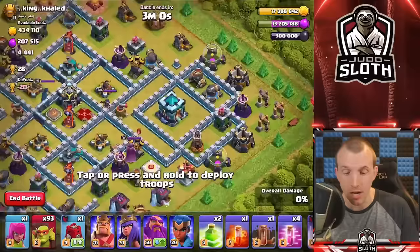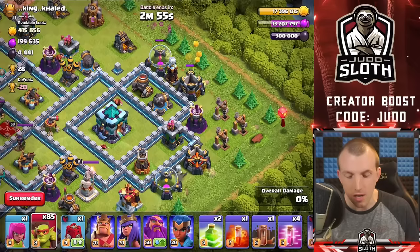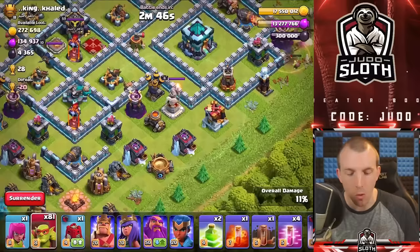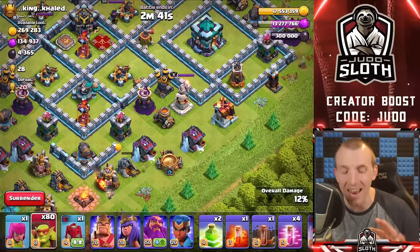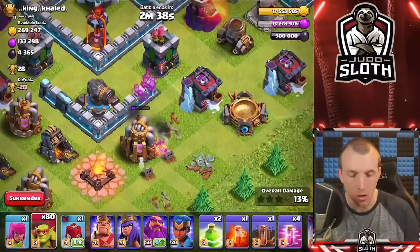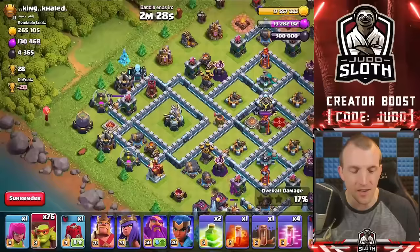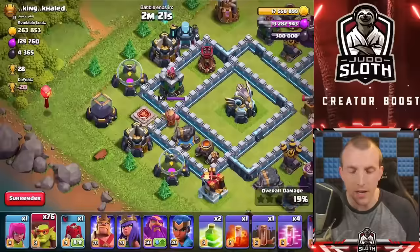This one doesn't have a huge amount of loot, but I think it will perfectly demonstrate that hasted goblins is actually a good thing if you only want to get the loot and don't care about trophies. Check this out — if we put some sneaky goblins here to take out the storages first and make sure these sneaky goblins go straight to the town hall, watch how quick they get there. Let's use them right to the bottom here so there's no chance of them not going to the town hall.